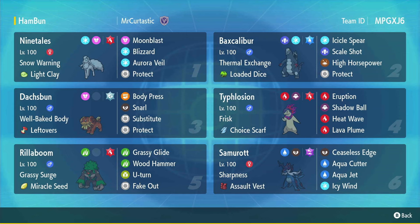Here we've got Typhlosion with Lava Plume. This Lava Plume will hit everyone on the field, including your partner Doxpun with Wellbaked Body, giving it a plus-two defense every time. That will boost your Body Press damage and make it impossible to get rid of. It also has Snarl, Substitute, and Protect just to be even more annoying. You can also combo that Lava Plume with Baxcalibur, who can get an attack boost with its Thermal Exchange, but you'll probably want to Terra Water to pull that off.